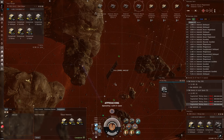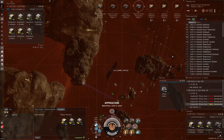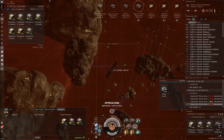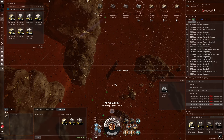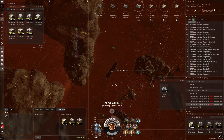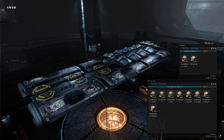As far as what to mine with this setup, I used to just go after belt Spodumain and try to fill the Orca completely with that. But now that you can compress and fit so much more, I usually just get out on a belt and take everything — Scordite, all of it. If you're in low sec you just pick up everything you need and don't worry too much about ore type.